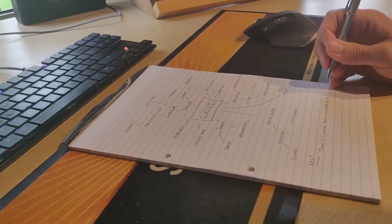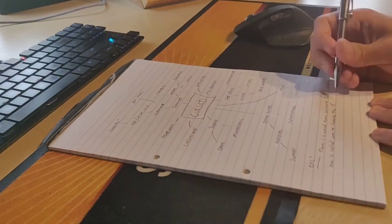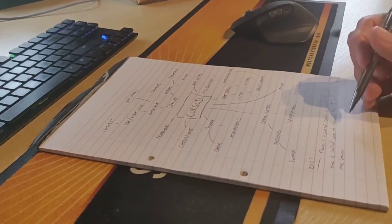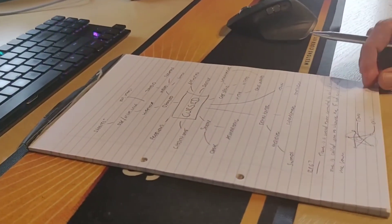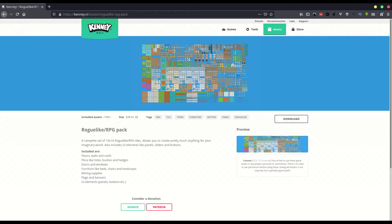I decided that an RPG game would fit with the theme quite well. It took a few minutes to sketch out a rough story for the game — you play as a hero that has to destroy the evil castles that surround a town in a pentagram shape. I then had a quick look through the Kenny website and downloaded some assets that I thought might work.